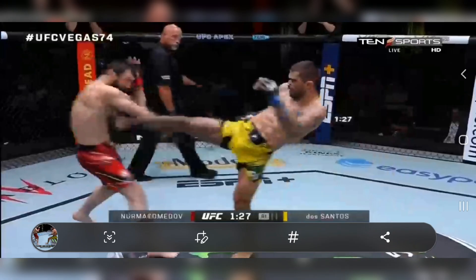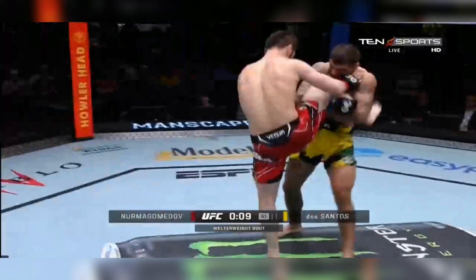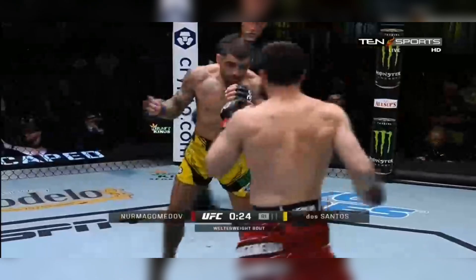Round 3: A calf kick from Nurmagomedov, then a body kick from Zaleski, followed by another kick. Zaleski lands a jumping knee and a thumping leg kick. He tries to go upstairs with a high kick, but it's blocked.